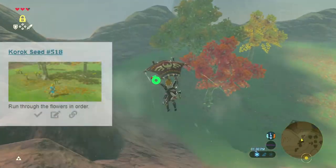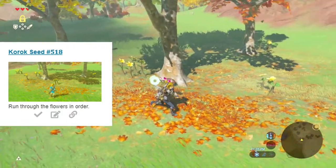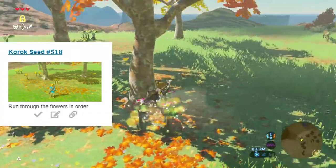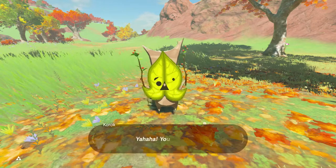Seed number 518 is another five-flower pattern sequence. Similar to the previous one, the cluster of three is hidden a bit further out but still in a visible space. No real complaints about that set of flowers.